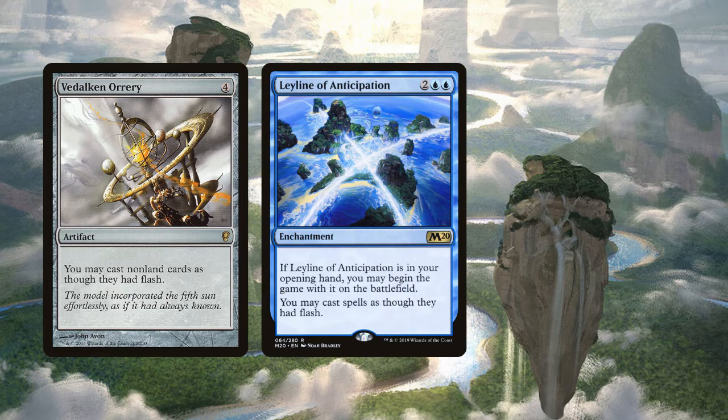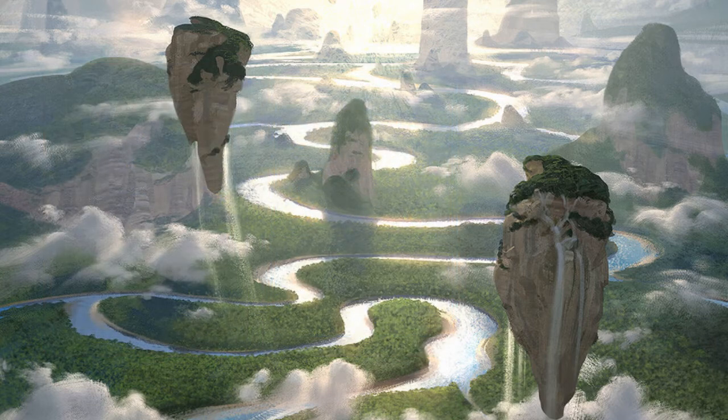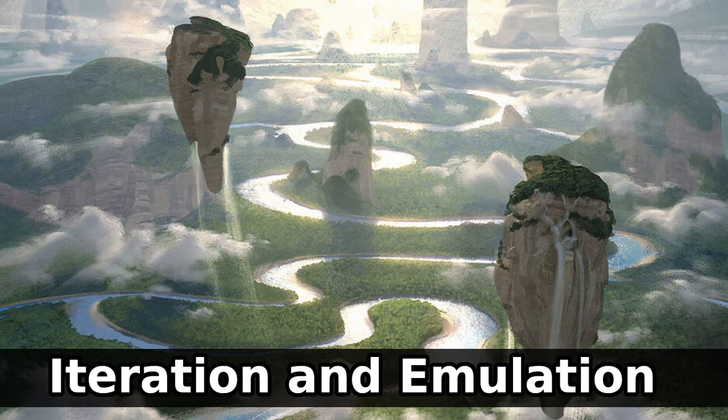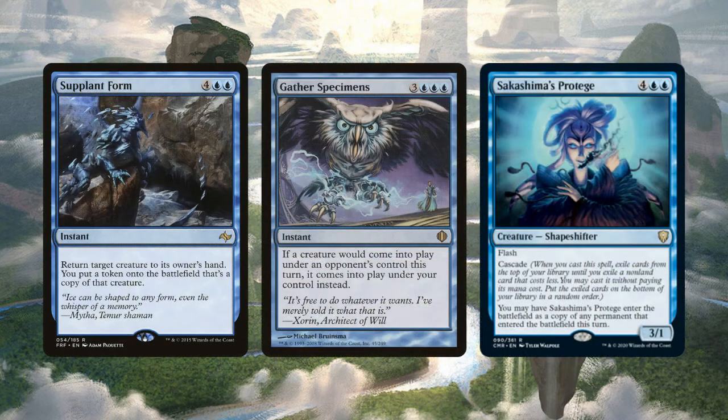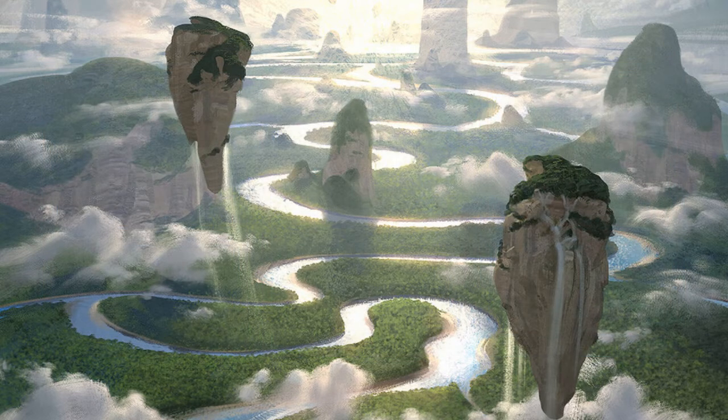Besides getting cascade triggers at instant speed, how are we actually winning the game? We're going to use our opponents' resources against them. We want to replicate our spells and copy our opponents' permanents. We've already talked about Supplant Form, Gather Specimens, and Sakashima's Protégé. In addition to giving us instant-speed cascade triggers, these all let us steal or copy our opponents' most powerful permanents.